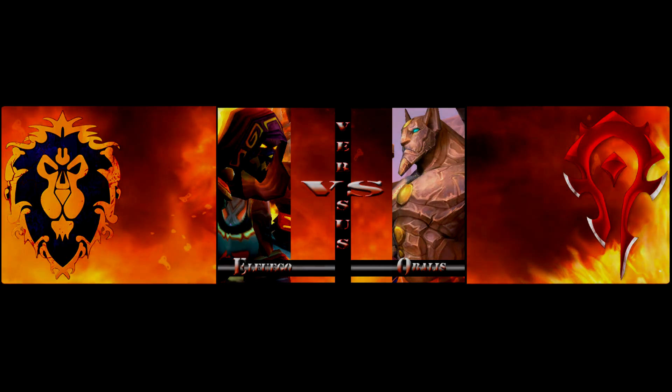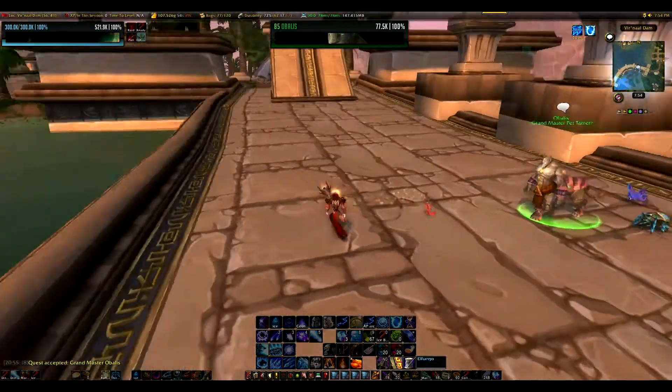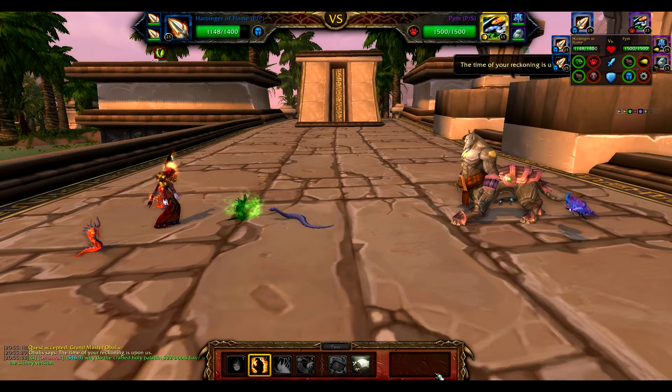Welcome back guys, El Fuego here with WowPetBattle.com, and this is your guide to Zerging Obalas the Uldum Grand Master. His pets are Clatter, Pith, and Spring. While you can level a pet off this guy, in this video we Zerg him with the Harbingers of Doom.